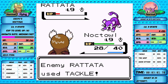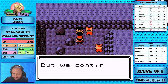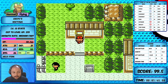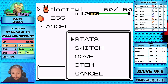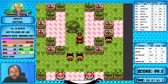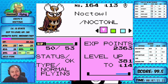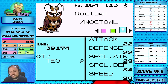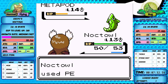With Noctowl in Slowpoke Well, we should clean up easily. We can learn both Mud Slap and Swift for extra coverage. Because of the badge boost from Falkner, it's better to use Peck than Tackle here. We manage to get through Slowpoke Well without much difficulty - just some bad luck with Supersonics but nothing to worry about. We go straight to Bugsy's gym where we have a type advantage. Checking stats: level 13 Noctowl with 53 HP, 22 attack, 22 defense, 29 special attack, 34 special defense, 28 speed.